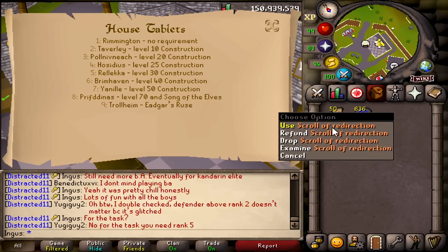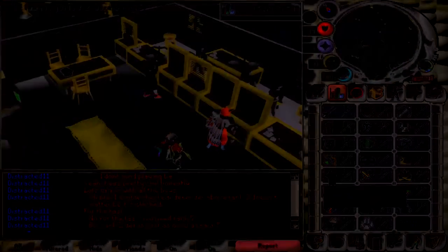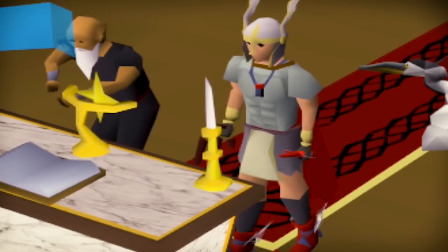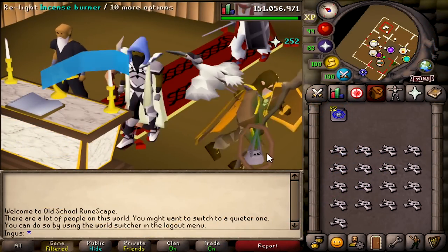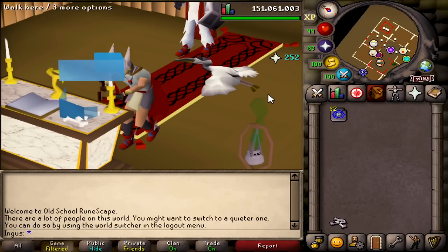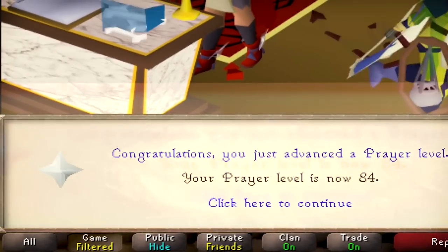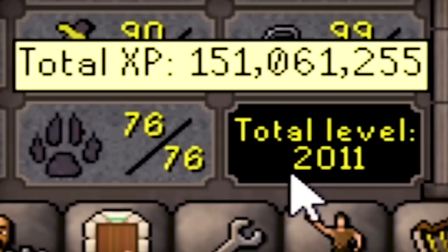I had to buy a few more scrolls of redirection. We're about halfway to our prayer level — it's going by good. This should be the last load of bones for 84 prayer. There we go — 84 prayer. Nothing new, just another total level to the bank.